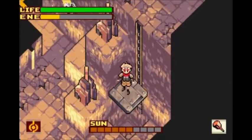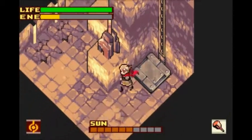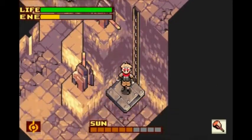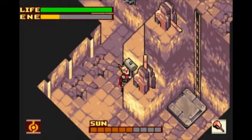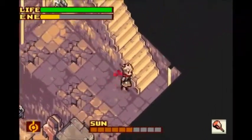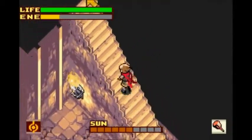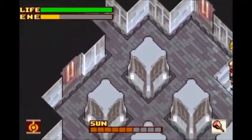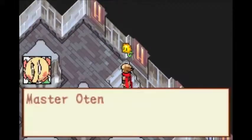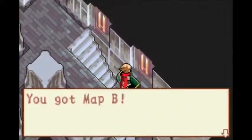I was wondering if I could break the floor there. Well, I hit a switch. It's not resetting. What could that switch do? I probably need to hit this one too. There we go. You can prepare any weapon by holding the button, so that makes the timing easier. We've somehow managed to get inside the cathedral. Got map B.